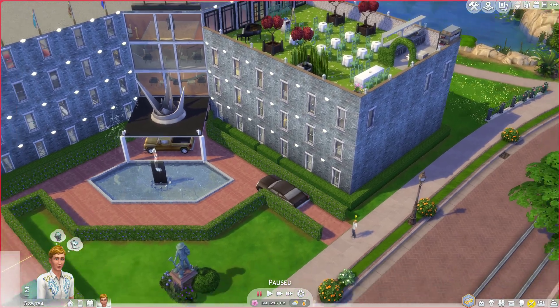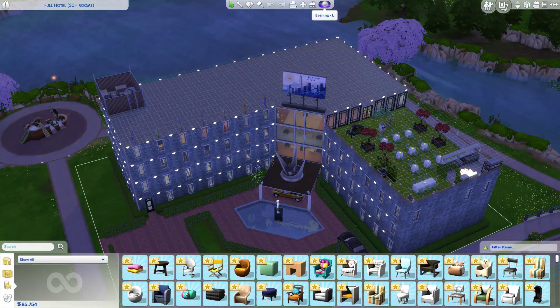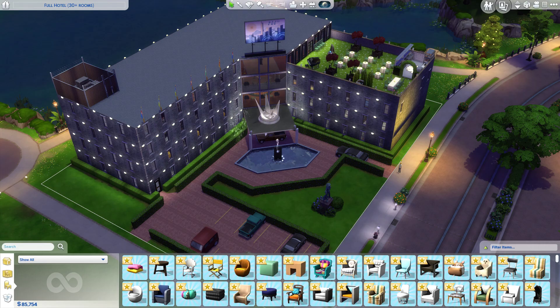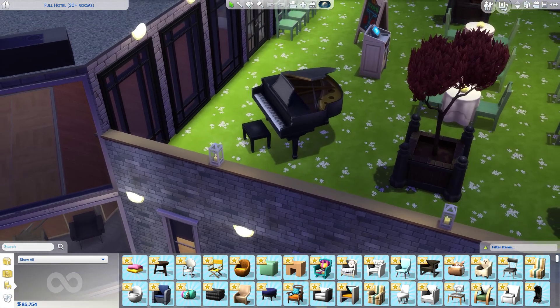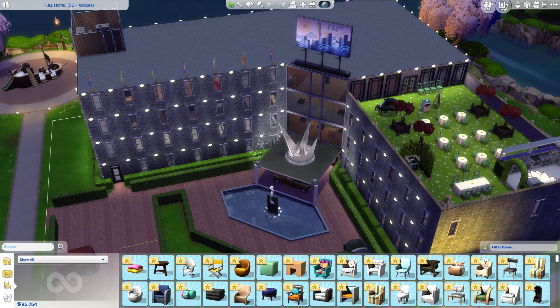My favorite part of this entire build is what it looks like at night — it's beautiful. With the grid off, you can see how the entire hotel lights up: street lights, lights running all around the entire building, and little lanterns up here for the restaurant. This will probably forever be my favorite build out of anything I've ever done. I had so much fun building things that aren't usually in The Sims — like this hotel and the bunkers I've made — using oddities to make them look realistic.